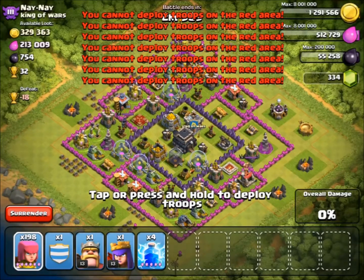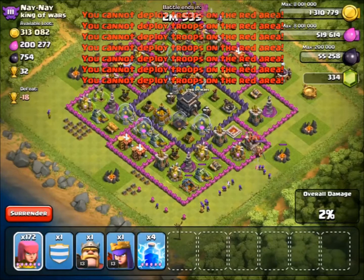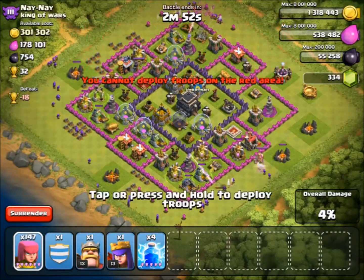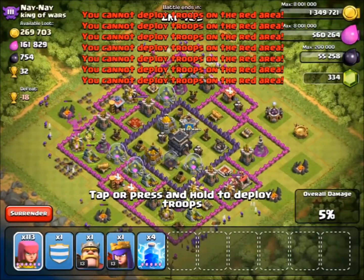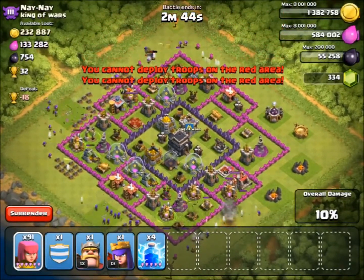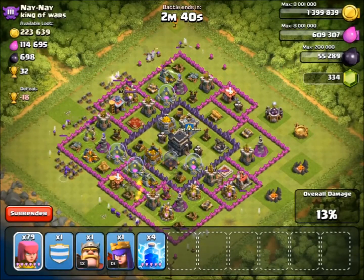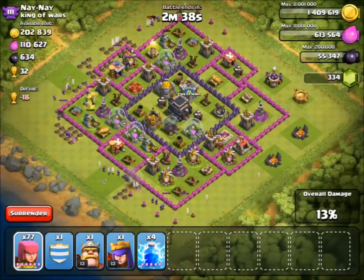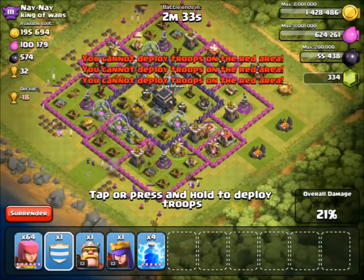We have a decent raid here once again because the guy boosted his mines and pumps and obviously hadn't collected them for a while, so we steal the loot. Thank you very much to him for boosting his mines and pumps because we just took it all — I'm sure he's quite annoyed about that. There was some gold in the storages but I decided to go for the mines and pumps because there would be more loot in there than in the storages.